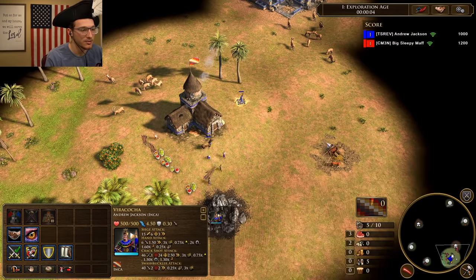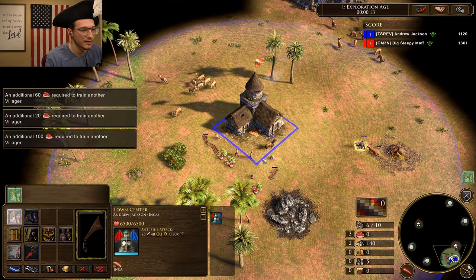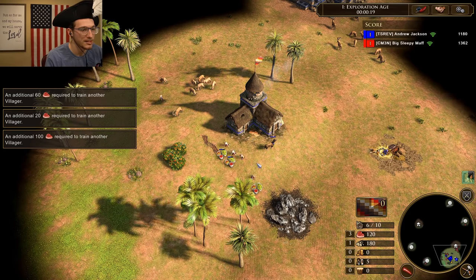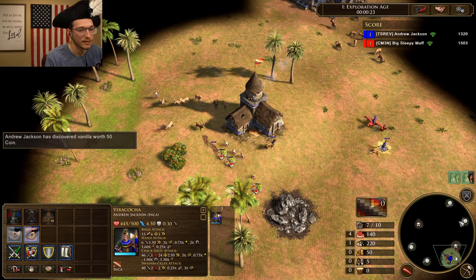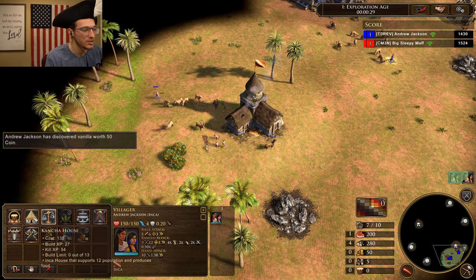So it might be interesting against Japan here. We'll try it out and see what happens. Inca have a really cool Age 1 card where they can send in a native embassy, so I want to kind of test that out. Probably pair them with some jungle bowmen. Not sure if the natives on this map will be particularly helpful, but I'll give it a shot.